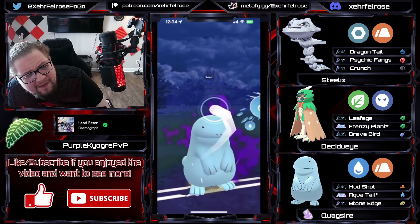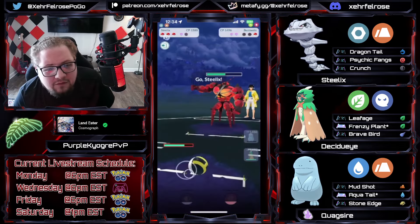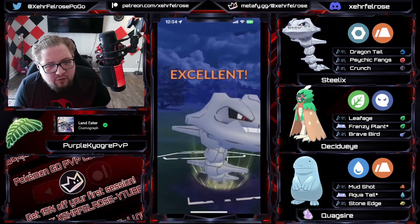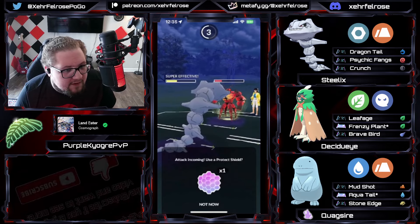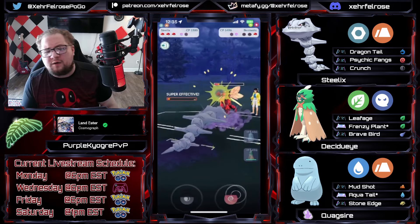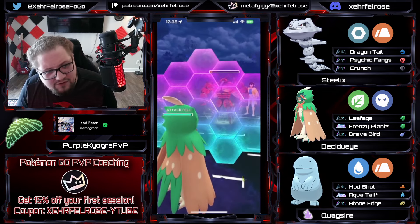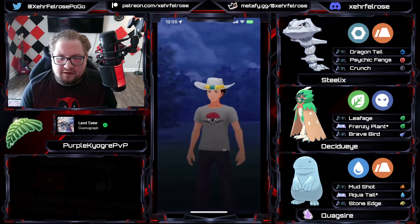A Buzzwole! You don't swap in? I don't understand it — you have a super good answer in the back. I mean, it's fighting type so psychic fangs still hits back, but you have a Buzzwole and a Steelix in the back and you stay in that long just to get a superpower off? Trainer, please. PK wins this game — you can't even take that from him after that performance. He absolutely deserves the win. Steelix putting in all the work it needs to, Decidueye just chilling. That's going to be a good game. Well played.